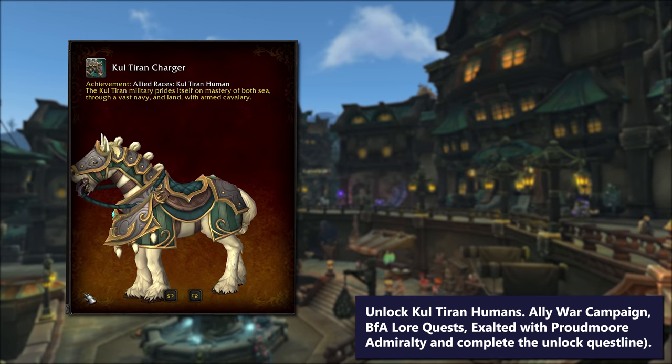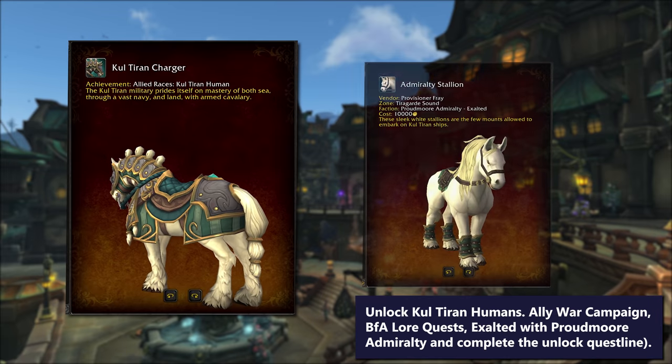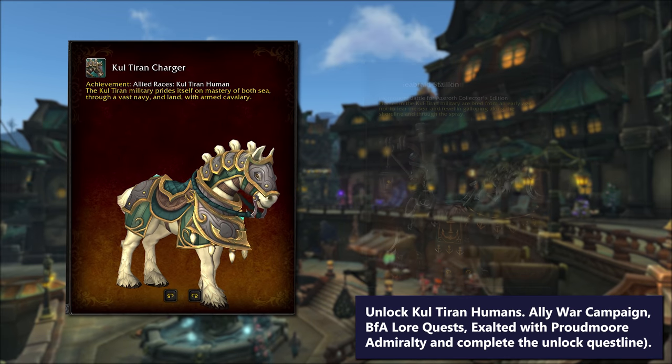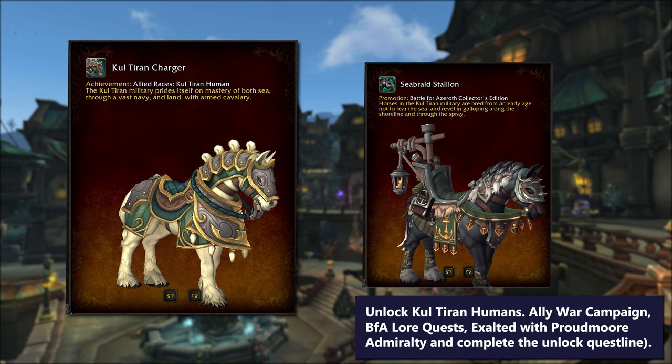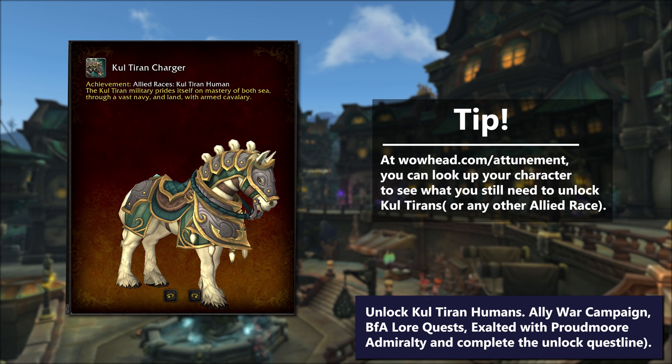On the flipside, unlocking Kul'Tiran Humans will grant all of your Alliance characters the Kul'Tiran Charger mount. If you took the Admiralty Stallion to a fancy hairdresser, this is pretty much what you get. This joins the Seabraid Stallion Collector's Edition mount as the only horses to have their manes styled. To unlock Kul'Tiran Humans along with their mount, you'll need your War Campaign done, Alliance BFA questing achievements done including Jaina's whole Siege of Boralus thing, be exalted with the Proudmoore Admiralty, and do the unlock questline.